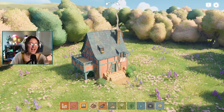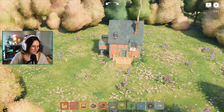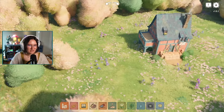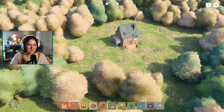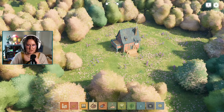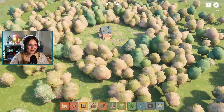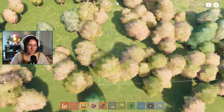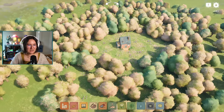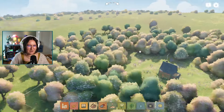It starts with a little build so you get some inspiration for what you can do in the game. This is similar to how the demo started, but in the demo there was a circle showing the build area and everything outside was closed off. Now in the full game there's this huge square that you can build in.